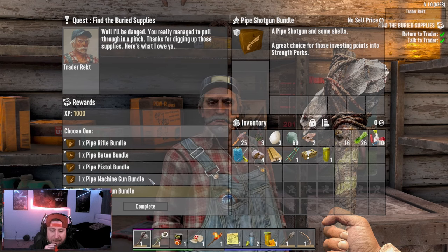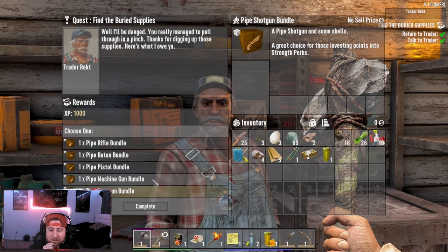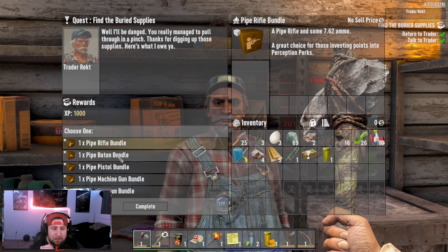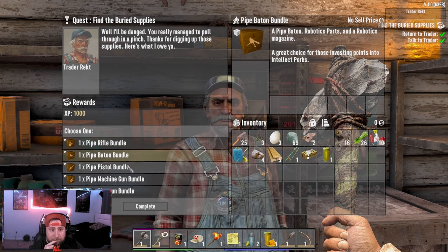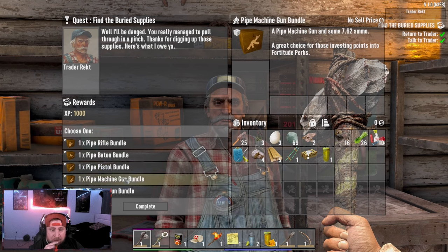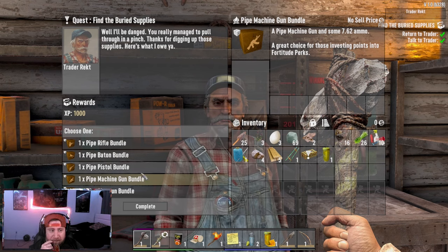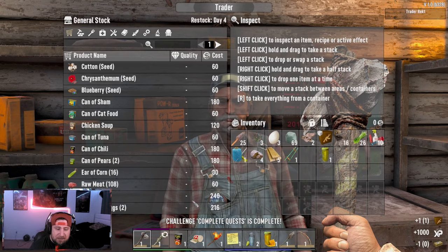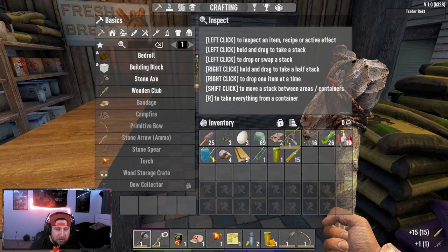When turning in a quest you get to see all the different types of rewards you can pick from, on top of XP rewards and other bonuses — you can pick one. These are all guns from the very first quest. The pipe rifle corresponds with Perception, the baton with Intellect, the pistol is Agility, the machine gun is Fortitude, and the shotgun is Strength. I'm thinking the machine gun — let's take the machine gun. And we got a machine gun with 15 rounds, which is super cool.